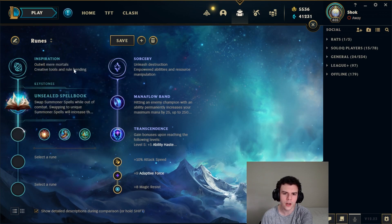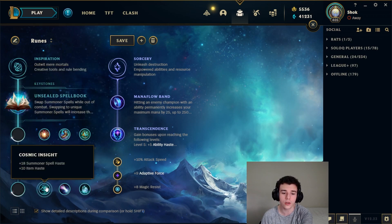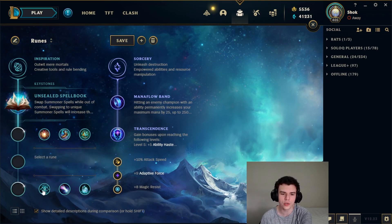Another one here is Cosmic Insight. Summoner spell haste is actually really nice because if you have a combat summoner up and your opponent doesn't, they can't really all-in you. A lot of the time you'll face a champion mid that has Cosmic Insight with Ignite, meaning their Ignite cooldown will be shorter than your defensive summoner — you really don't want that. So having Cosmic Insight just to make sure your defensive summoner is always up to match their offensive summoner can be really useful. As you can see, the Inspiration tree is kind of loaded with stuff that's really good against assassins.